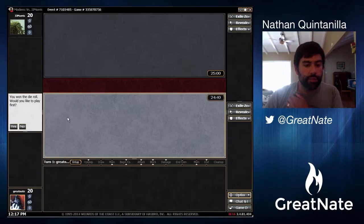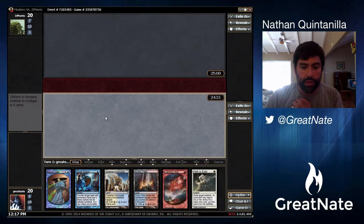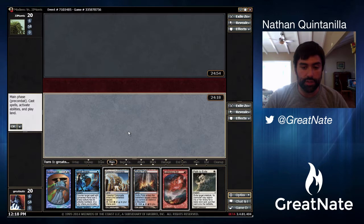We're in another two-man, we will play first. This is a one-land hand, we cannot keep it — let's mulligan. We have some awkward mana; we are on the play so we can play our Celestial Colonnade, untap it, and have Spell Snare up as well as Path to Exile. It is definitely awkward, but we're gonna keep it regardless — we do have our colors, it's just a little slow.